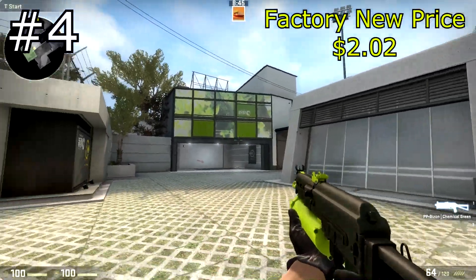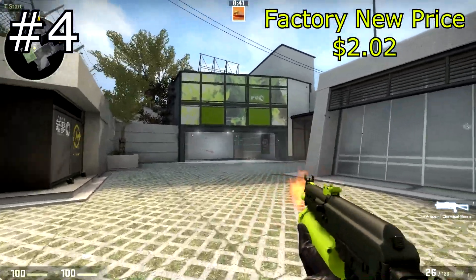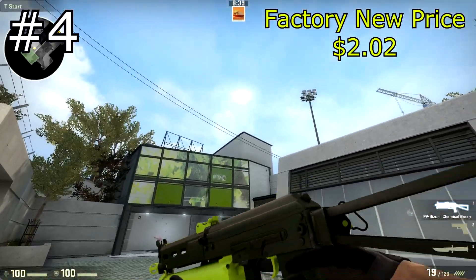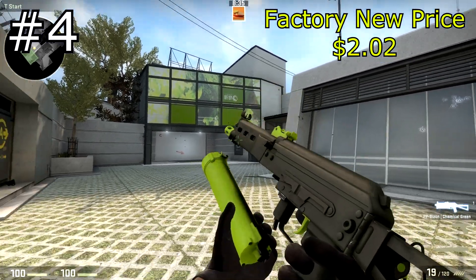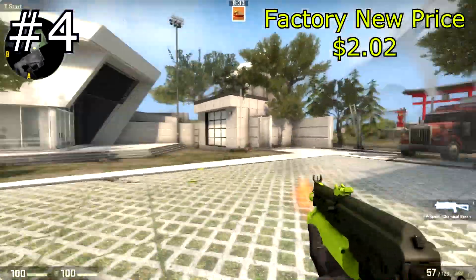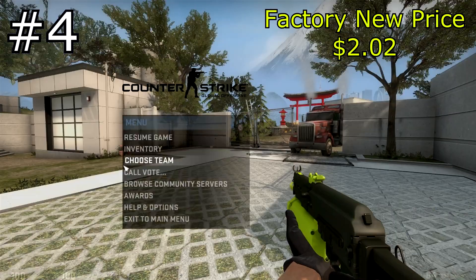Next up we have the Chemical Green skin for the PP Bizon. This is my favorite PP Bizon skin, probably definitely one of the best PP Bizon skins in the game. It's only $2 for a factory new one. You definitely want to try to look for one with a low float though, because if you get one with a higher float, it'll have a lot of scratches on it, so don't just buy the first one on the market.